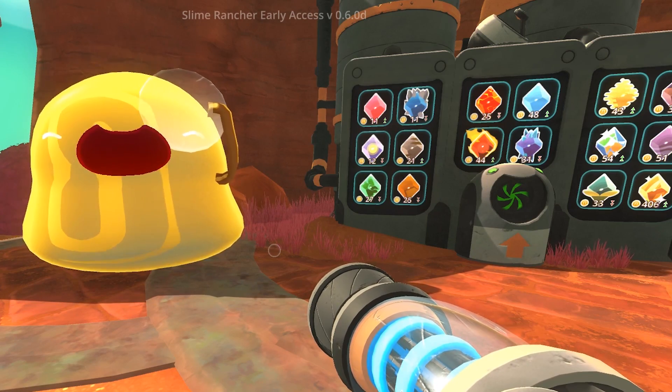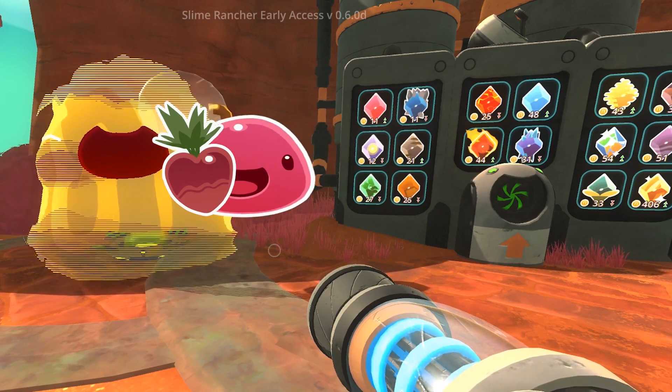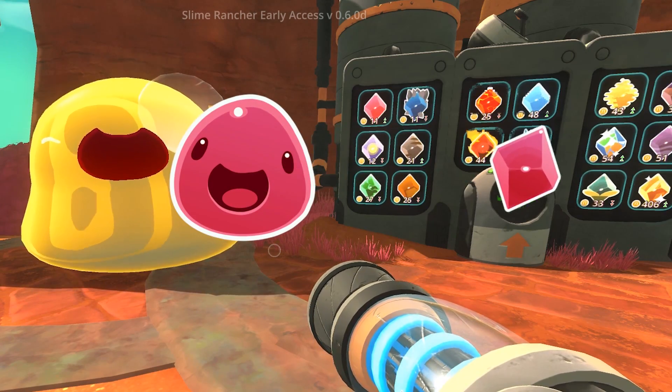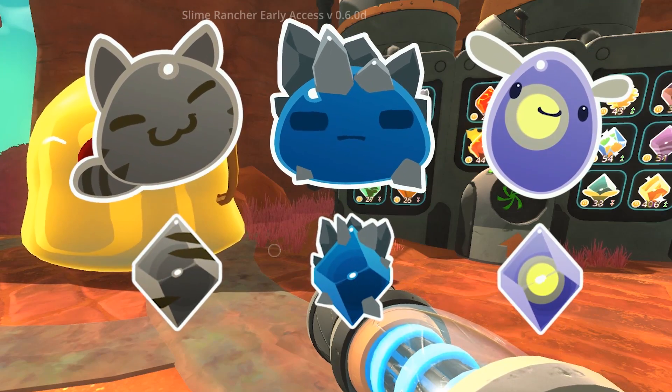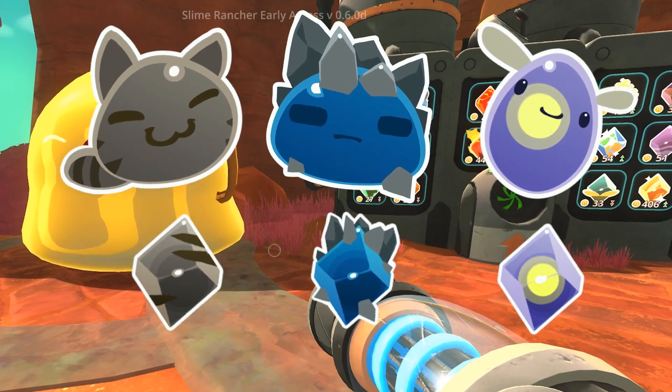How do you get plorts from slimes, you ask? Simple. Food goes in. Plorts come out. Different slimes produce different plorts, so be sure to take care of a variety of slimes in order to diversify your plortfolio.